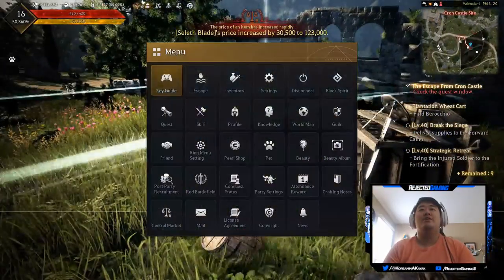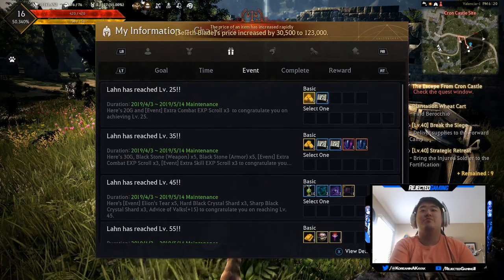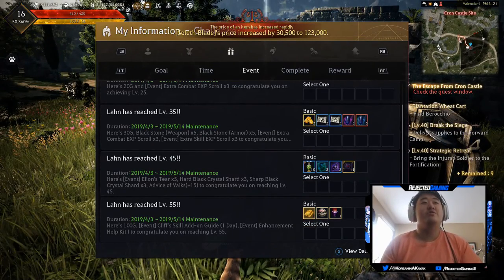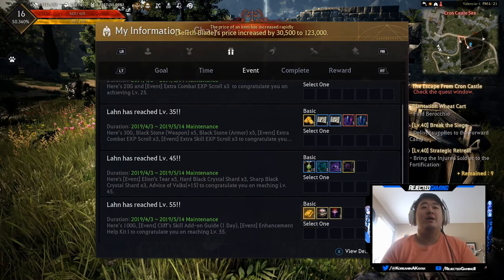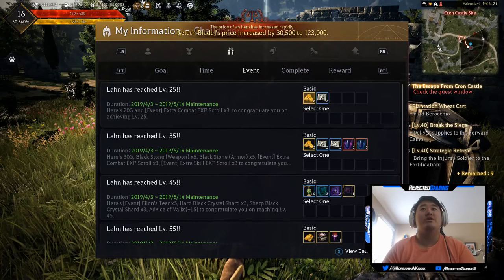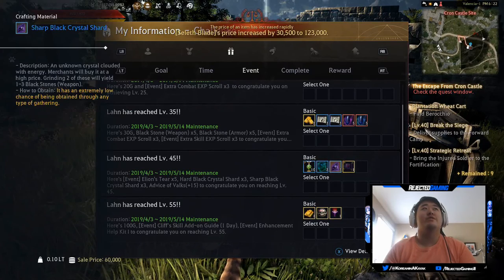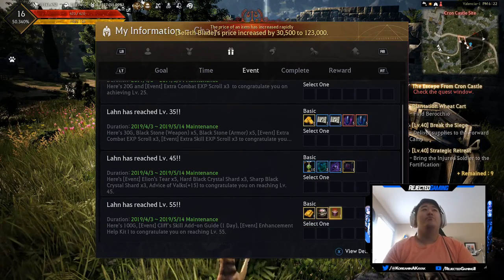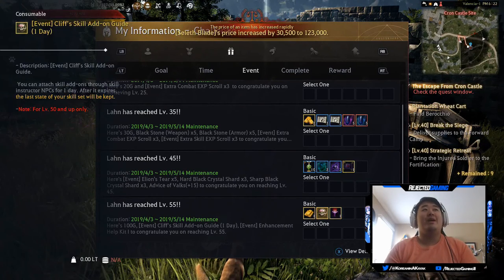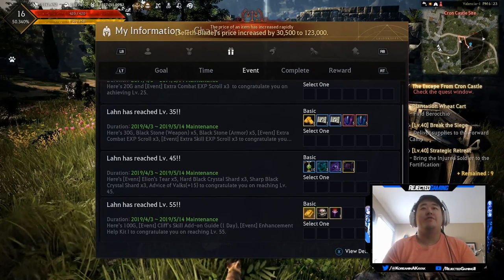I need to keep an eye on these event rewards — for reaching certain levels with every character, I'm trying to get to level 55 with every one of these new characters. That's 10 million silver times four, so 40 million, plus whatever else you get along the way — here's 3 million, 2 million. Plus these are worth obviously a lot. We also get an Enchanted Help Kit, which is really nice. That's why I'm trying to get all my characters to level 55.